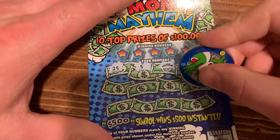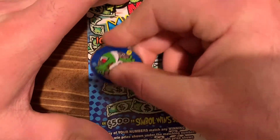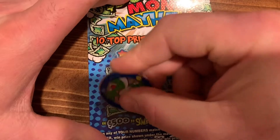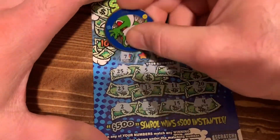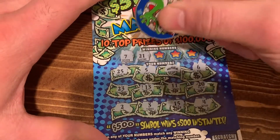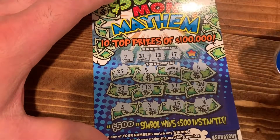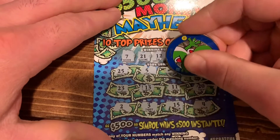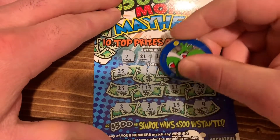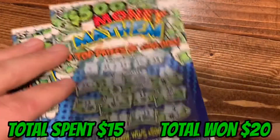Numbers on ticket 23: 6, 20, 11, 13, 23, 23, 23, 15, and 4. Now checking — do we have a 7? No. 21? Nope. 12, 17, and 29 — not a single symbol match. Let's go for some big zeros. No big zeros, but hey — 20 bucks! We will take it, that's a profit session right there, making up for a little bit of losses.